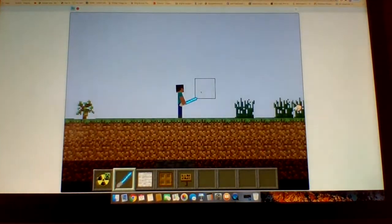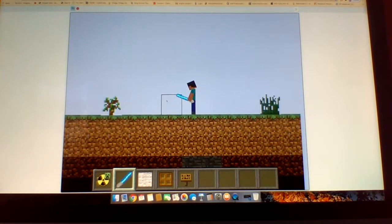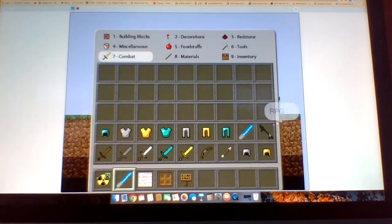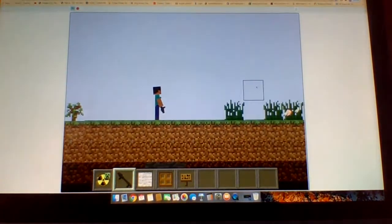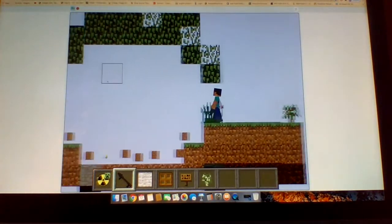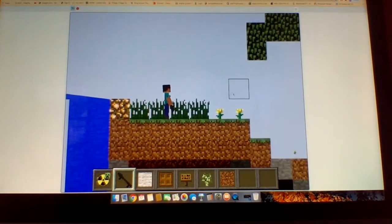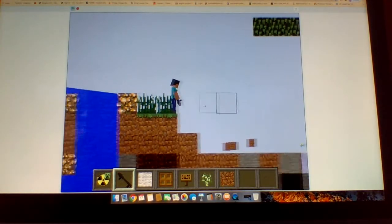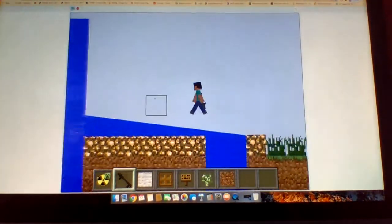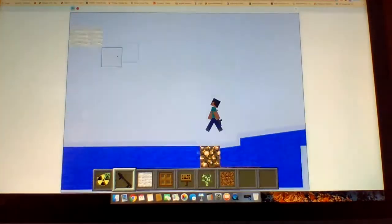Okay, and the chicken dies! Let me spawn the nuclear creeper again — which one is stronger, the nuclear creeper or the lifesaver? The lifesaver won! Okay let's try the RPG. It can explode — wait, it shoots TNT! I wish it could shoot a nuke, like the nuclear creeper.